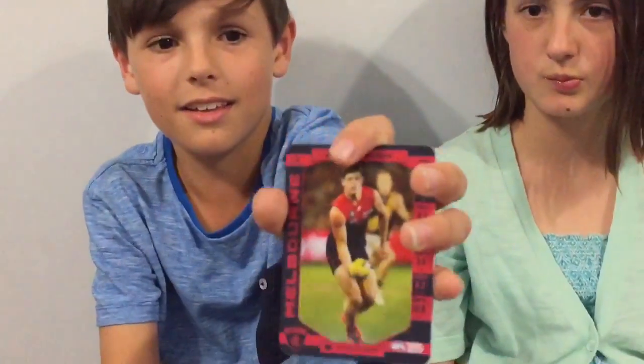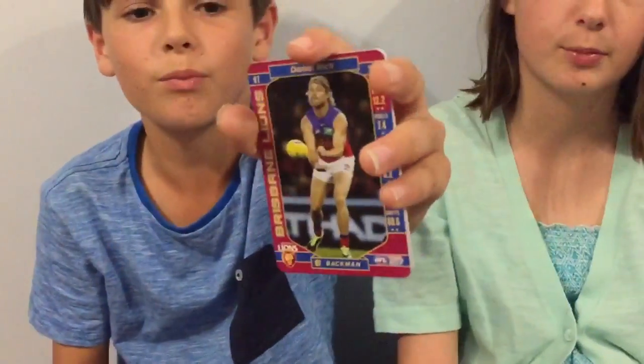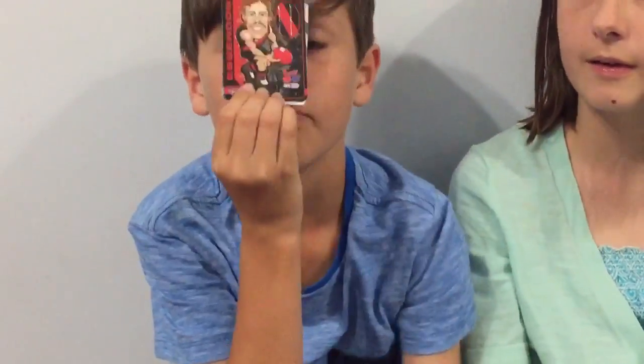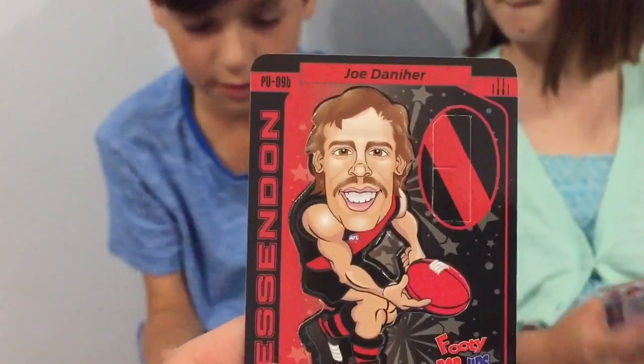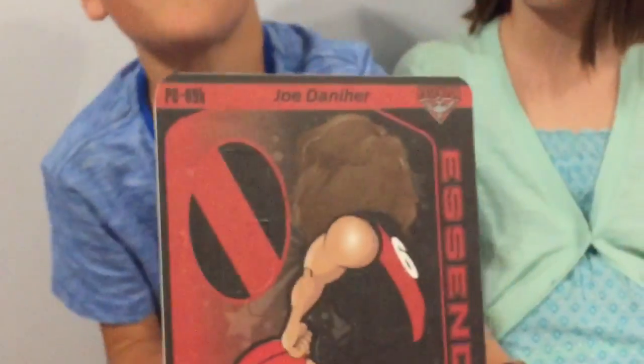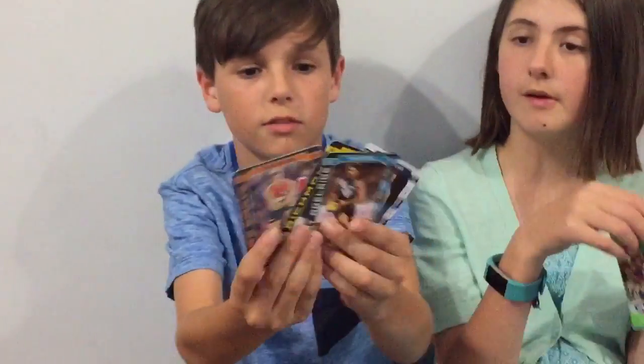These cards look really old. We got an Essendon card, we got a Melbourne card, and we got a Lions card. We got a gold card, silver — we got a pop-up! We go for Crows, we go for Crows. And the rest of the common cards look really cool on the back — gold, silver.